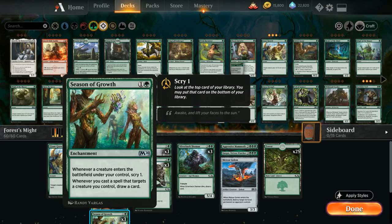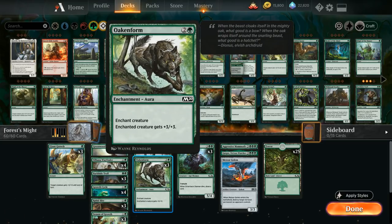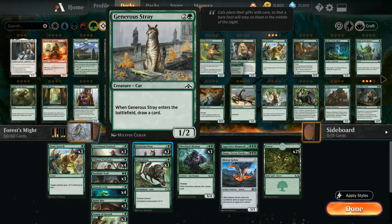Whenever we cast a spell that targets a creature we control, we get to draw a card. At three mana we've got three copies of Oaken Form, an enchantment aura giving a creature a permanent plus three plus three bonus. We also have a few Generous Strays as a one-two creature that draws a card when it enters the battlefield.